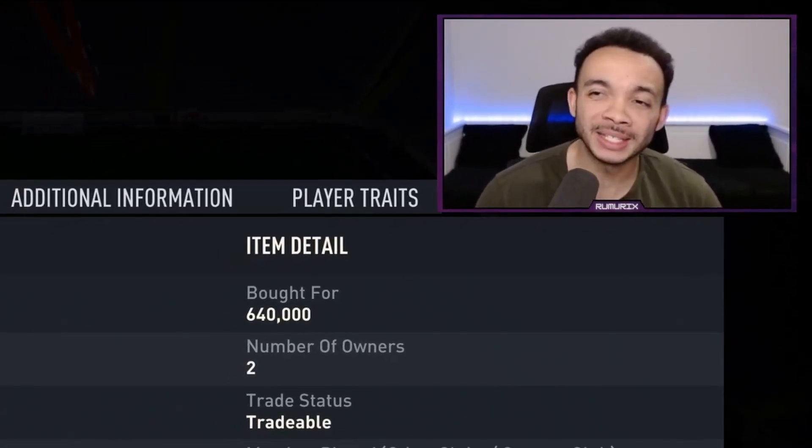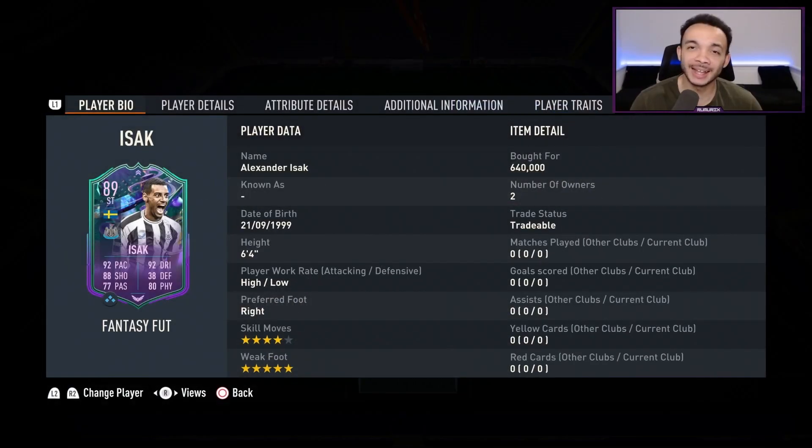Today we're going to look at the 89-rated Fancy Foot Alexander Isak. He stands 6 feet 4 inches tall, he has high/low work rates, his preferred foot is right, and he's got a 5-star weak foot and 4-star skill moves.